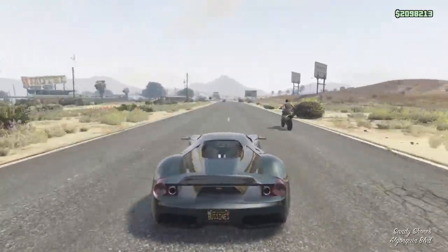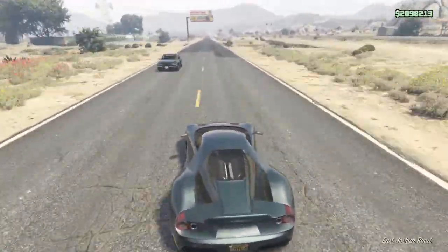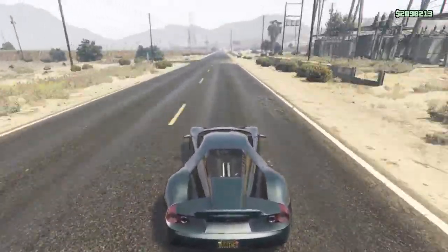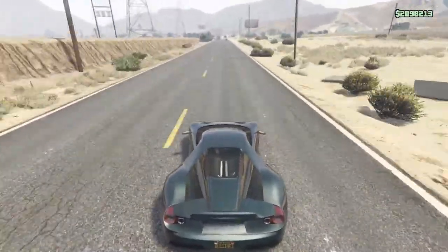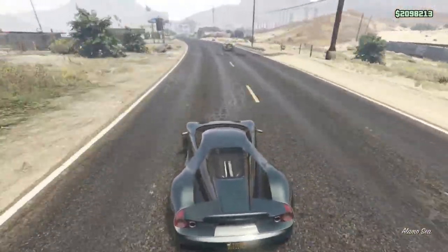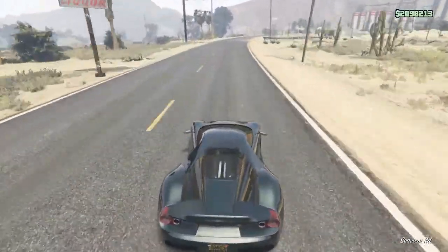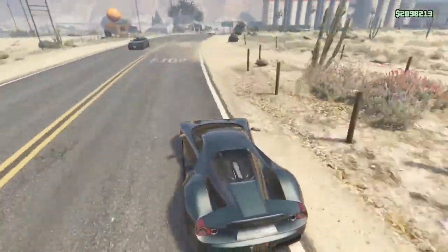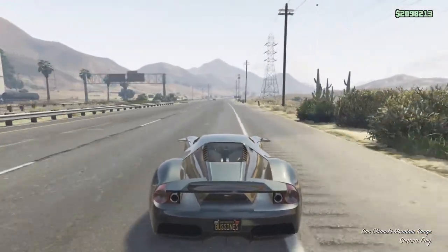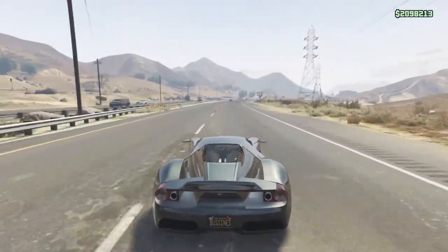In GTA, cars are not as fast as they are in real life. That's actually why they changed the stats on paper. The Adder, for example, was listed at 250 miles an hour but only did 125. It's not realistic, but if cars had their real top speeds, they'd go so fast the map couldn't load in. On PC the cars are faster, as you might know.